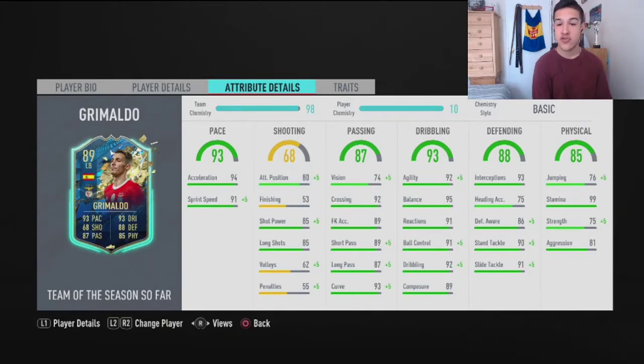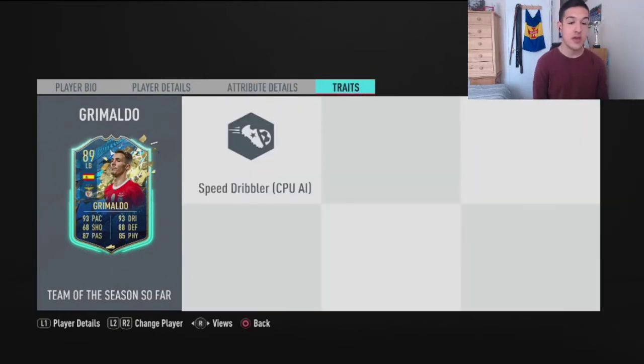85 shot power, 85 long shots, 92 crossing, 89 short passing, 93 curve, 92 agility, 95 balance, 92 dribbling — it's unreal. 99 stamina, he will last the whole game which is crucial. 81 strength is pretty good as well, and 93 interceptions. He looks like a beast — speed dribbler, not surprised there. Let's get straight into the footage.